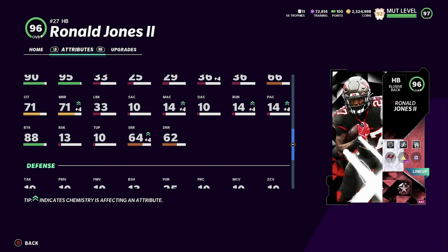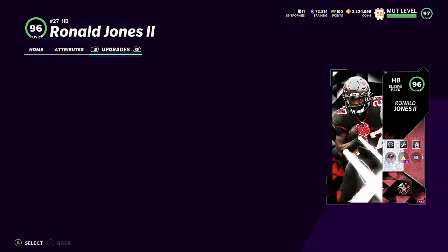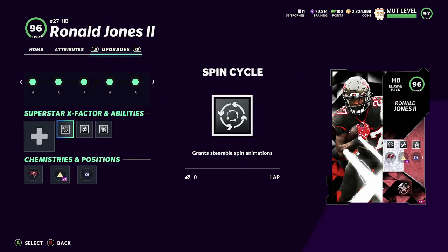His spin move is 95, juke 95, change of direction — really good. The only things that concern me about this card are the brake tackle and the short route running, because you need that to beat man and run those angle routes, those little baby curls, the table routes, all that stuff. Surprisingly, he has better medium route running than short route running, which is kind of crazy. That's just how this card is. The abilities I'm using on him for this video are Spin Cycle, Leapfrog, and Jukebox — I wanted to go all out and have some fun.